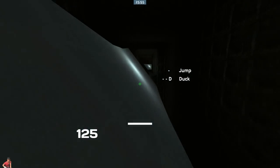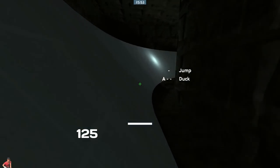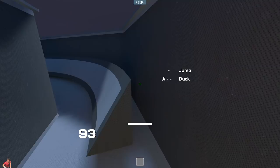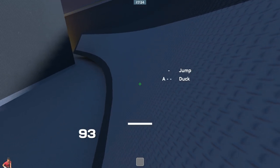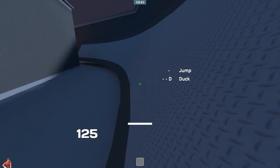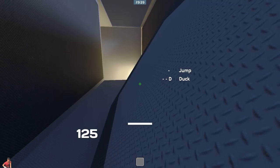If a ramp is turning, strafe away from the ramp and turn with it, holding D to turn right and A to turn left. If you're moving too slowly and you think you might fall off, push the opposite key towards the ramp to stabilize yourself. Or if you're moving even slower, just strafe towards the ramp the whole time.